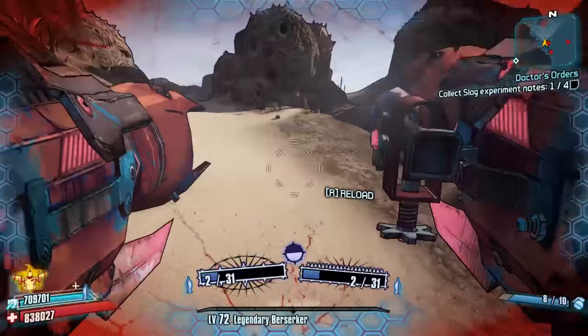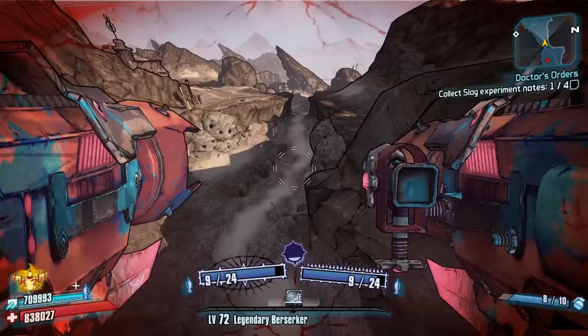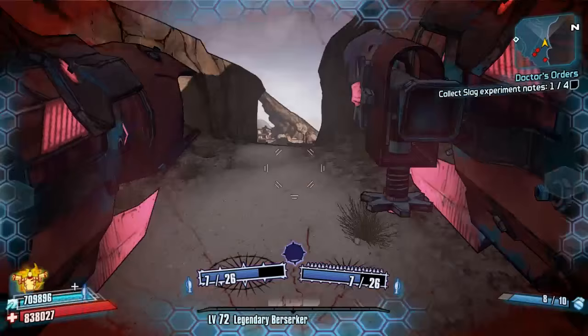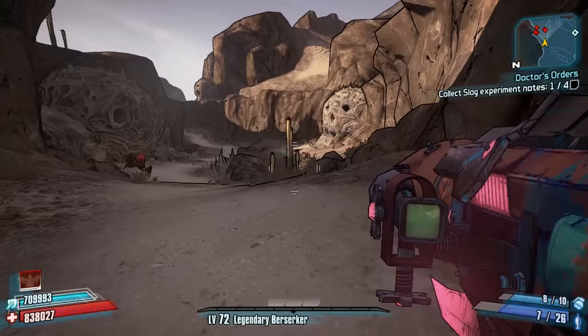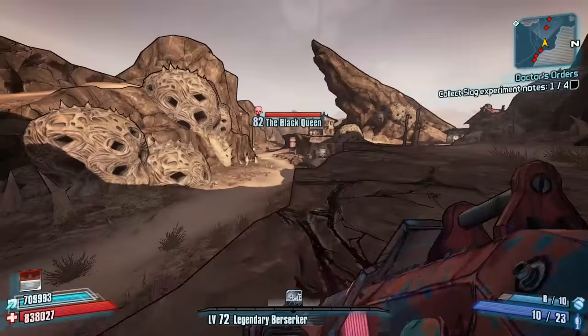First off we're going to be heading through this area and going for all the spider ants. We're going to be keeping an eye out to see if we can find any tubbies, because the more we can get wrapped up while doing other routes the better. Then we're going to be hopefully seeing if the Black Queen has spawned and farming her as well. Look out for yellow arses — nothing. Black Queen will drop the Newcomb so we can head over for that.